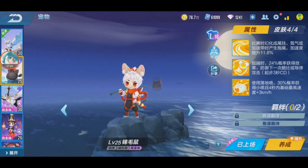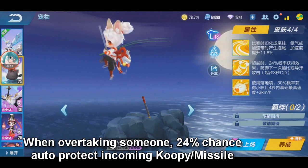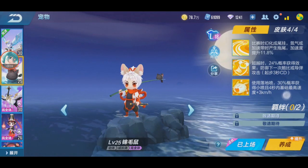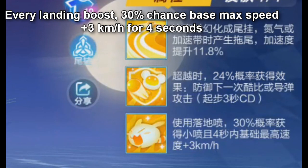Let me explain the abilities. The first one says: if you are being overtaken — I'm not sure if it's overtaken — there's a 24% chance that you get the same skill as Dragon Turtle, where any kooby or missile attack you are protected for one time, and there's a 3-second cooldown. The last skill is: every landing boost, there's a 30% chance you get a mini boost, and your max speed increases by 3 km/h for 4 seconds.